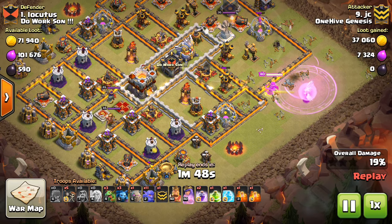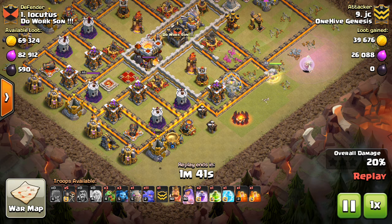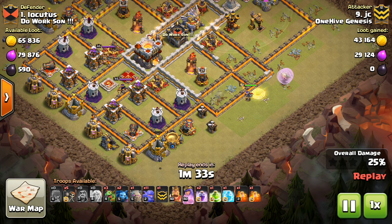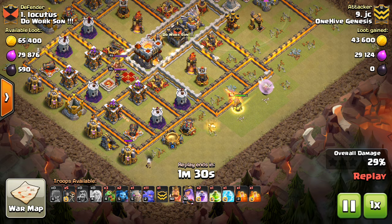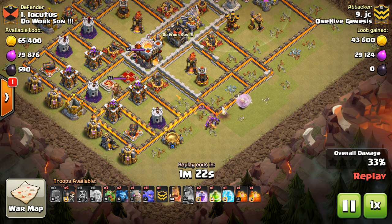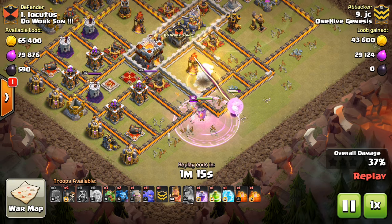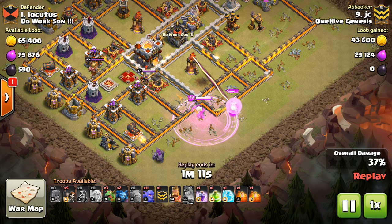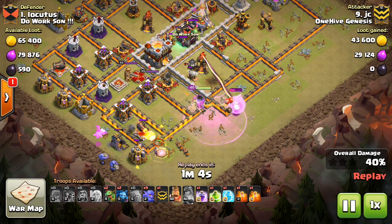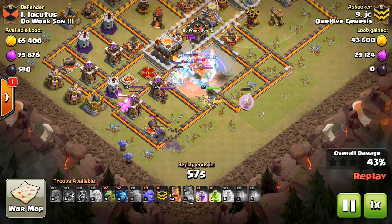Drop the Queen far enough back if you can, unless her pathing will get screwed up. In that situation it didn't matter — he could have dropped her a few tiles back and most likely wouldn't have needed to use that rage. Regardless, she still gets awesome value on this walk, pops the ability, and he drops wall breakers. This was so lucky: all five Inferno streams lock on to the five healers when he pops the ability, so the Queen is not targeted by the Inferno even though she's in range, because the healers are tanking it. Pretty incredible. The healers are still up surprisingly even after the freeze. So the percentage is great — the problem is the Town Hall dive.